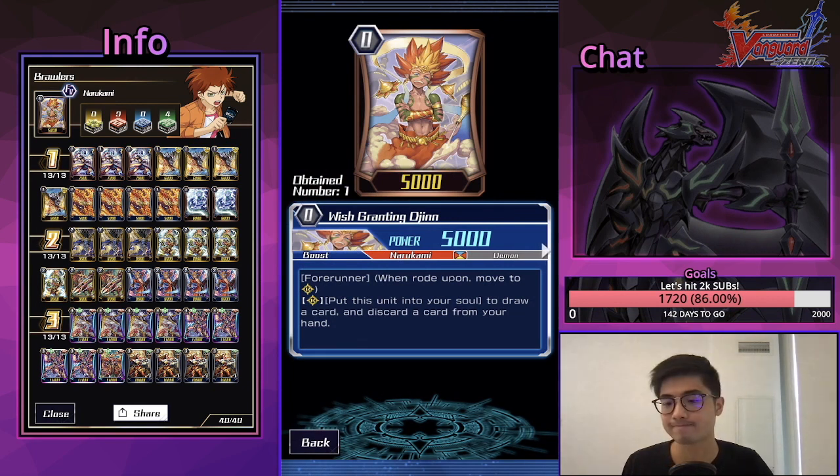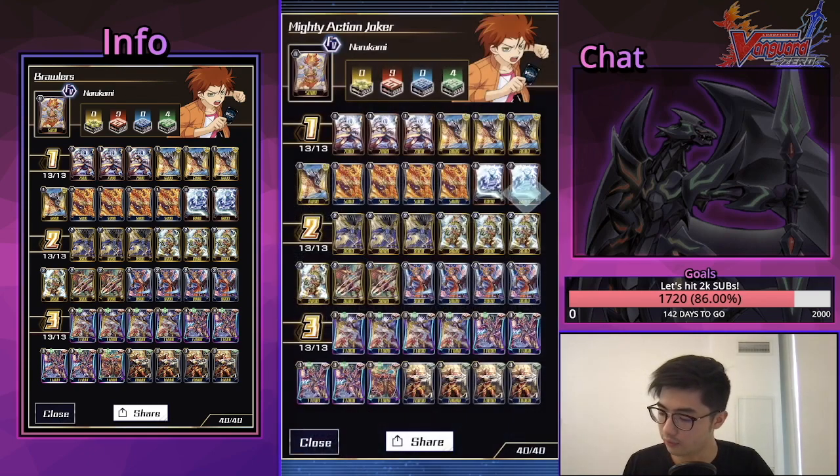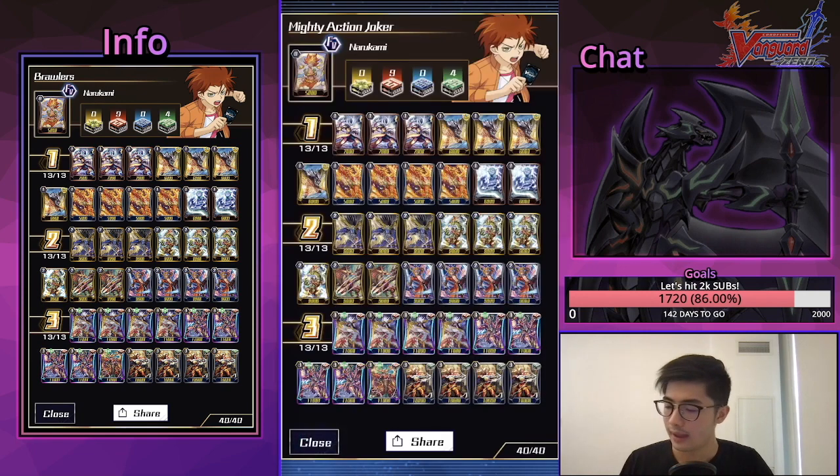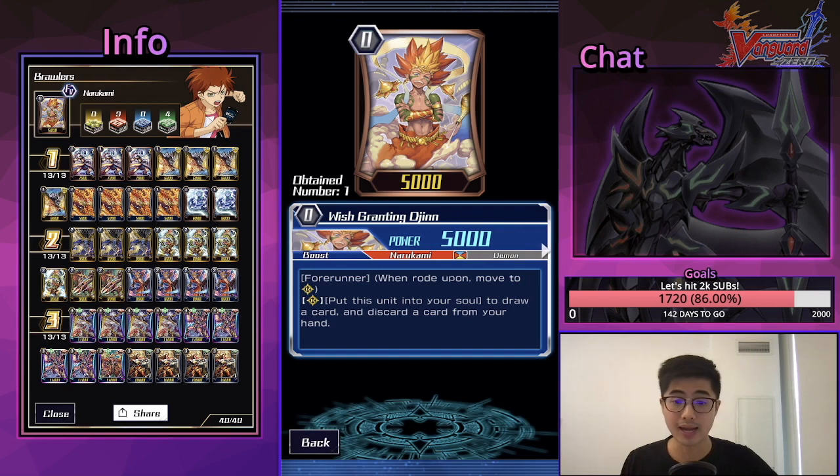My starter pick is actually Wish-Granting Djinn, not the new Brawler starter. Rear-guard circle: you can put this into the soul to draw a card and discard a card — it's a filter. That's why we play less Helna, because I don't need to rely on her as much. Being able to put this into the soul any time means I can proc Rising Phoenix as early as turn two, which I cannot do with the Brawler starter. This prioritizes being able to Legion as soon as possible without committing as much.